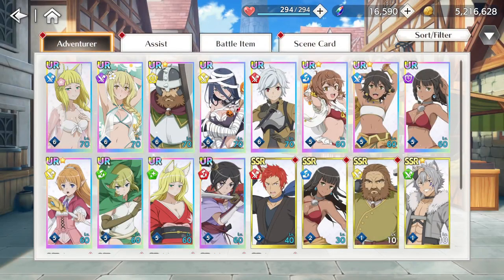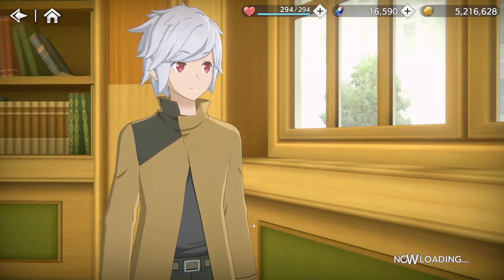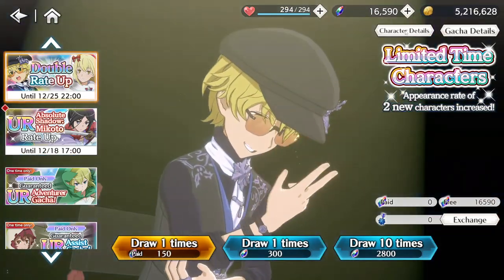I already have an attacker with Bell, but obviously Bell is a day-one unit — I assume this Eyes is gonna be much better than him. And then obviously they have a runner in Mikoto. So it would be nice at some point to get a support slash healer for red. We'll probably see that in whatever banner comes next. I'm sure they'll give us probably two red units, but we'll see.